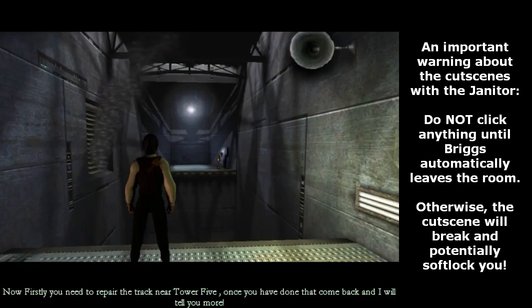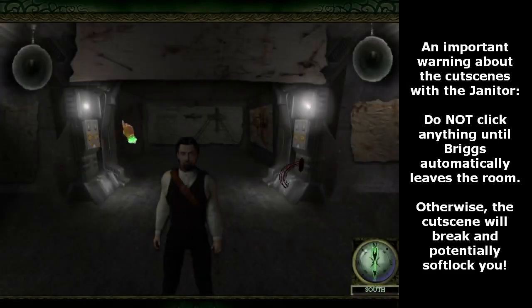An important warning about the cutscenes with the janitor: do not click anything until Briggs automatically leaves the room, otherwise the cutscene will break and potentially softlock you.